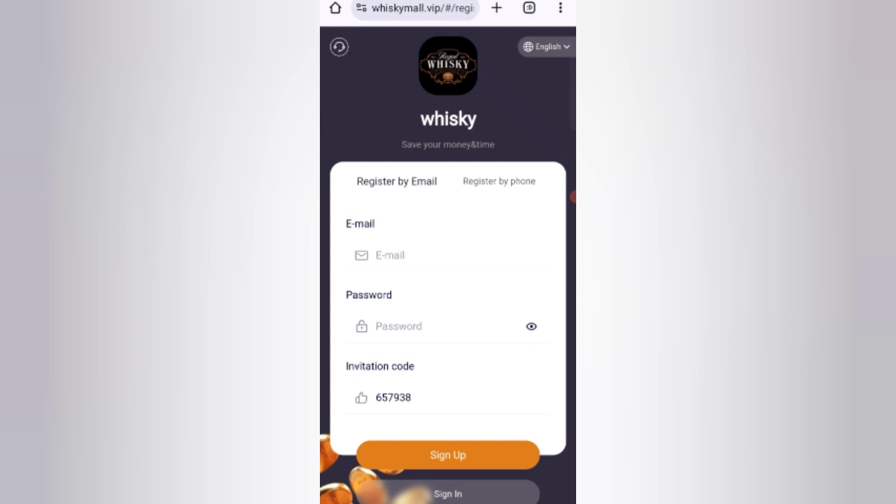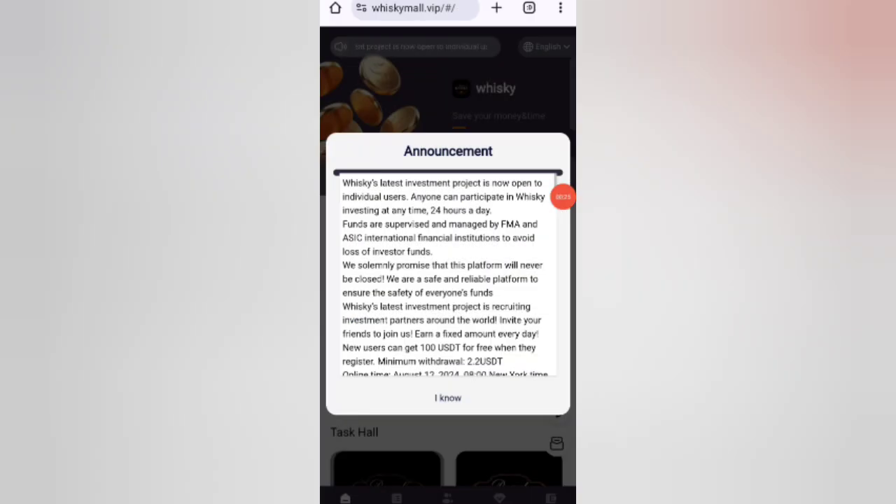In this website you can earn loads of USDT with cloud mining. First, click on the description link, then you will find the website. You will see the sign-up page. First of all, enter your email, then enter your login password, then enter my invitation code. After that, click on sign up.